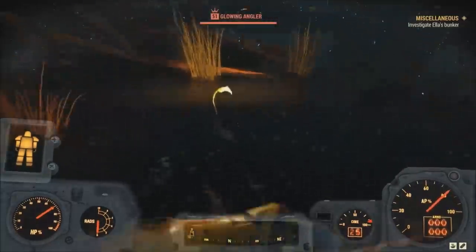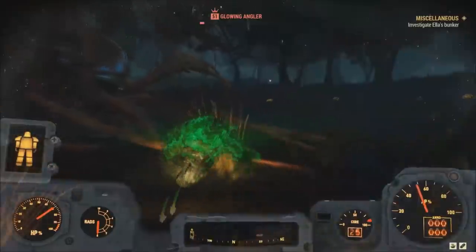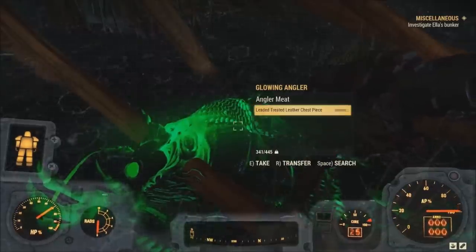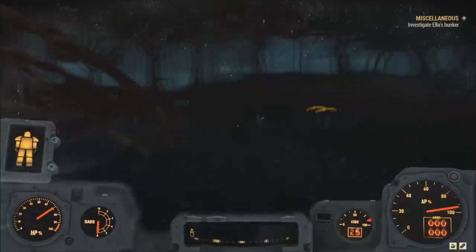They are all spawning around here and can always be hiding. If you're lucky you can also get some glowing ones to get some nuclear material as well. With like two trips here I had over 42 adhesive, which is absolutely ridiculous. If you want to keep this going just continue to server hop and load back in and you'll be able to get insane amounts of adhesive.